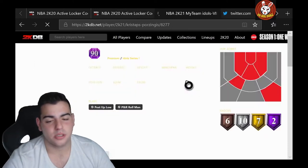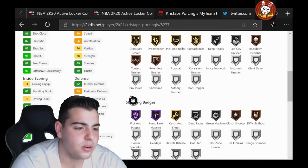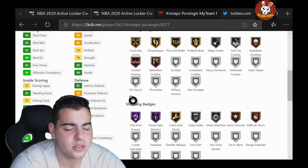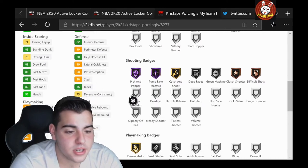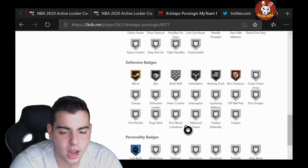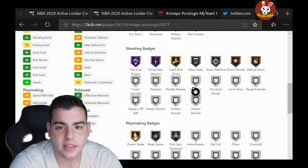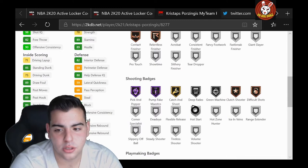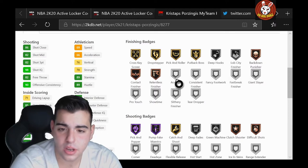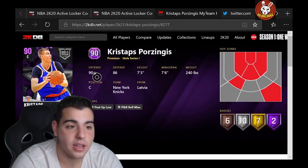Now we have Kristaps. This is a very hype one. We got 82 three-point shot, 82 mid-range, 85 standing dunk, 75 driving. Speed at 69 — not bad. He's 7'3", he's going to be a beast. Interior defense 82. Block 86. This is going to be one of your best centers in the game right now. 83 three-point shot. Shooting badges: Pump Fake Maestro, pick and pop, catch and shoot. This card is great as well.